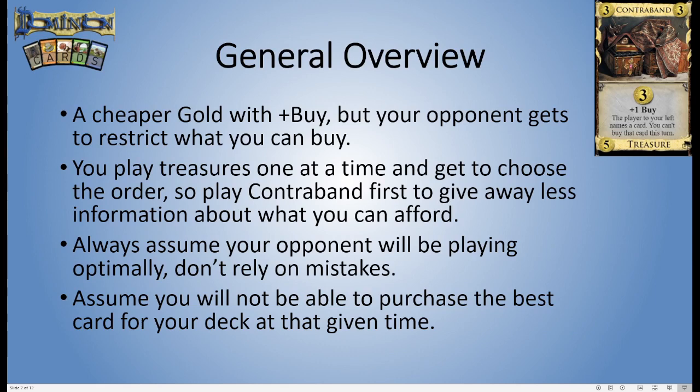Just like any other card, you play them one at a time, follow the instructions, and resolve the card completely first before you play anything else. So what you should do with Contraband is always play it first during your buy phase, in order to give away less information to your opponents on how much money you actually have to spend. This is one of the few cards where keeping your hand secret is actually really important — for a lot of other cards it doesn't really matter, but for Contraband it really does.